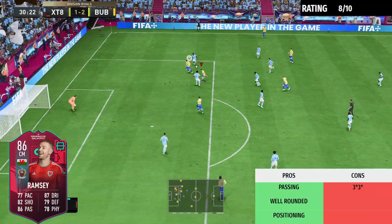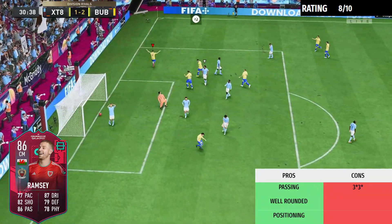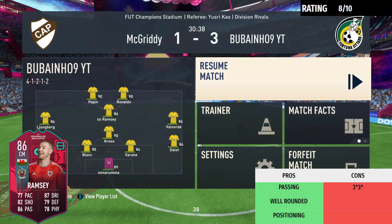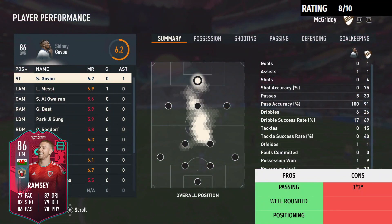I'd definitely give this card an 8 or even a 9 out of 10 rating because he was just fantastic. In the two games he ended up bagging seven goals, and that's basically why I think this card is such a beneficial card. We played two games of Division Rivals using the new Aaron Ramsey Path to Glory card and I must say the card is absolutely fantastic — I'm really shocked at how good it actually is.